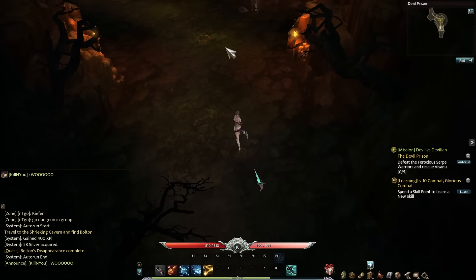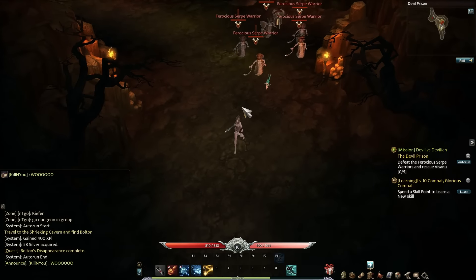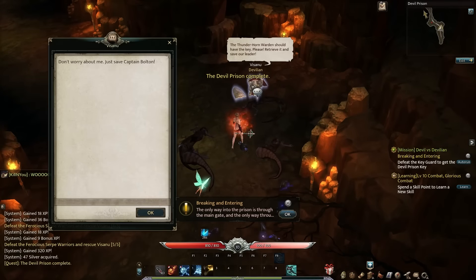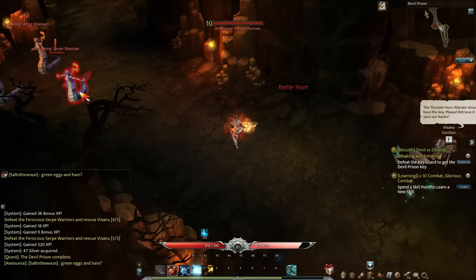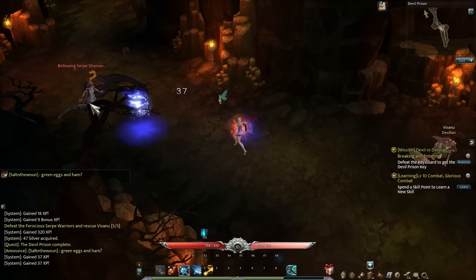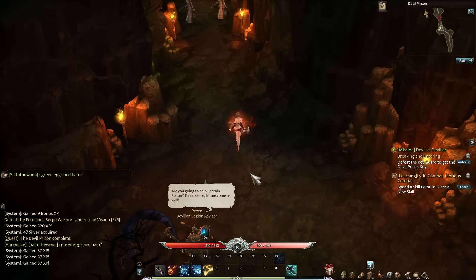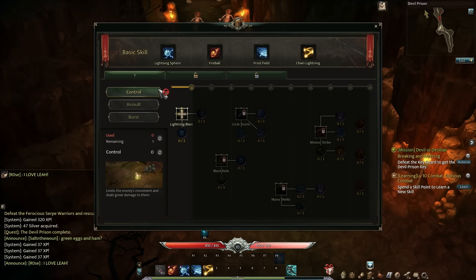This is some sort of a cavern where we have to defeat enemies. I'm going to show you some of the skills I have. I have this ability to freeze enemies, I can zap them Star Wars style, and I also have two more abilities — a fireball and a lightning strike. These are your basic abilities for Evoker, and each class gets four basic abilities that you can then upgrade through the skill system.